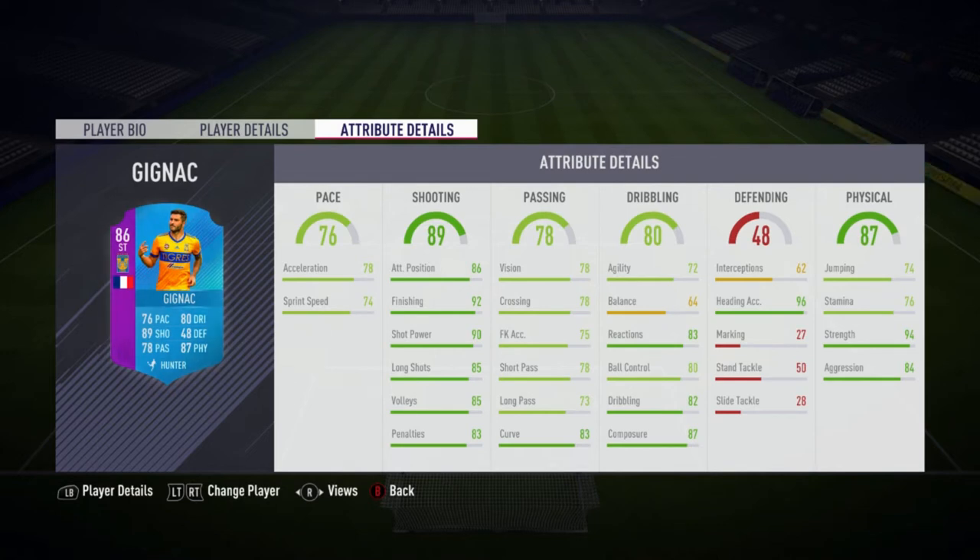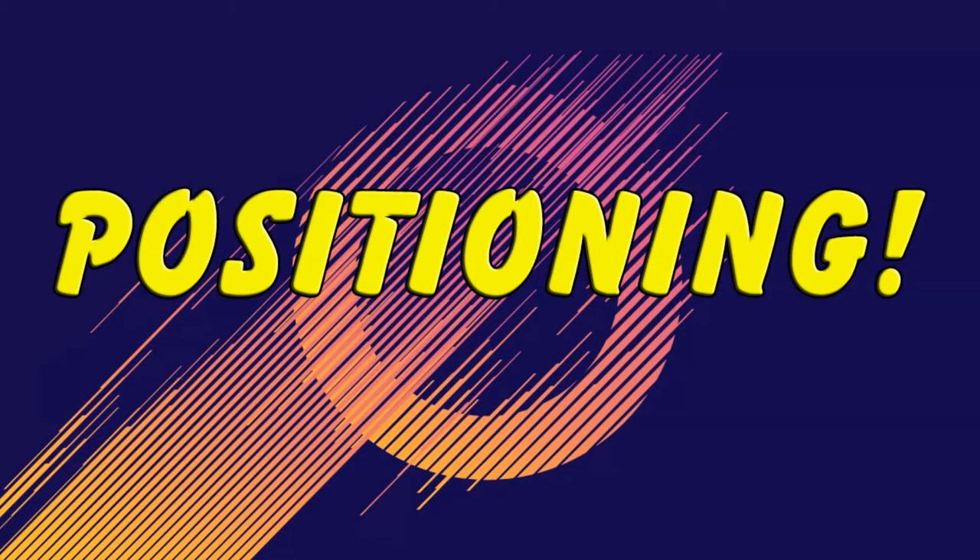He only has 74 jumping so the power header trait is kind of surprising, but he has 96 heading accuracy which is crazy, and 94 strength which is fantastic.